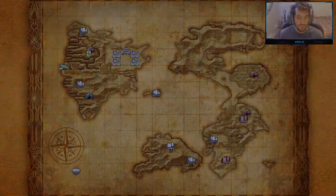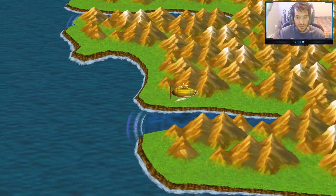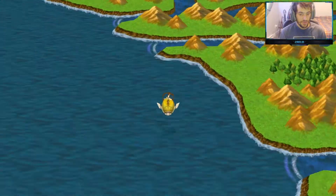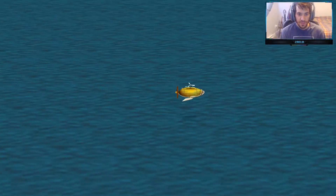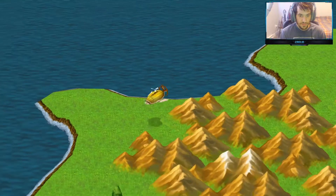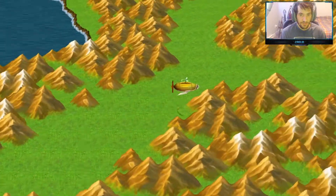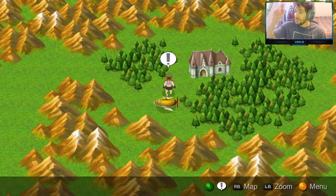Now we have to go to Doga's Manor — that was like south of here, right? Or was that his cave? I think Doga's Manor was southeast, so let's go down this way and fly around here. Let me check the map — right down here. We're looking for a really tight path we can fly to. Right here — this was Doga's Manor up here. Let's get off. See you guys next episode, thanks for watching!